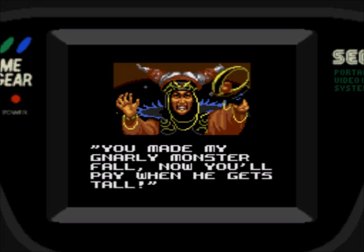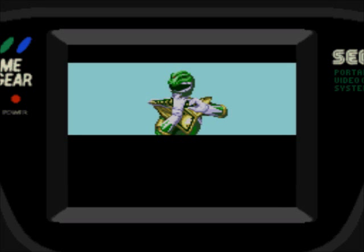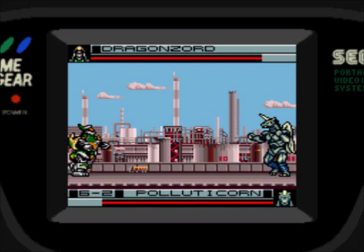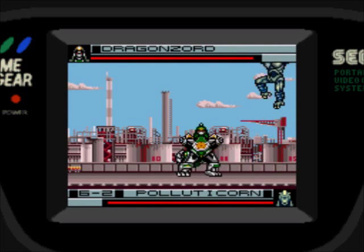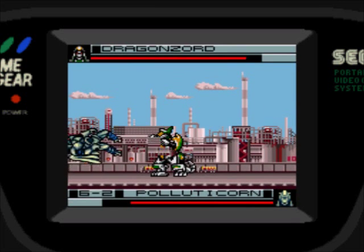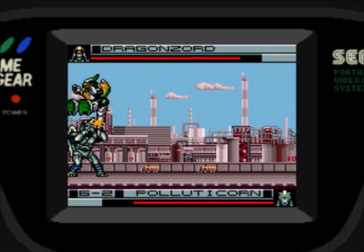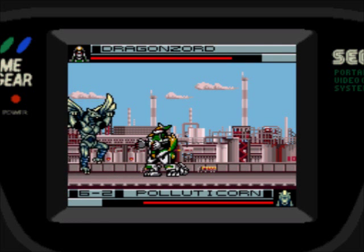I'm going to pick the Dragonzord this time, just so you can see what he does when the player controls him, even though I prefer the fighting mode. Quarter circle 1 is the tail drill spin — kind of at a weird angle to hit unless you're right on top. Quarter circle 2 makes you jump in the air and do a ground pound move, which is really nice. Both does the finger missiles. I'm just going to try to ground pound him. Tommy, you shouldn't be using the Dragon Dagger when you're on the wrong side.